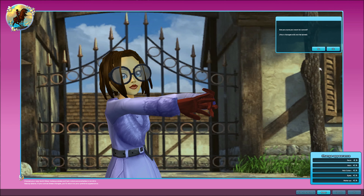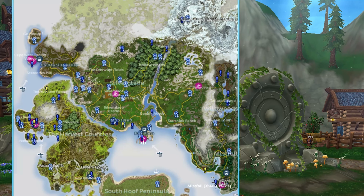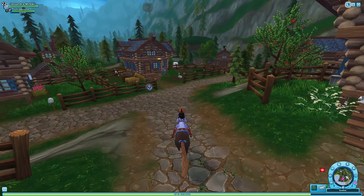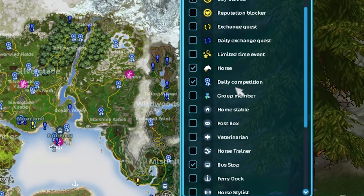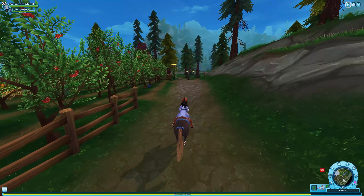I'm going to cancel the appearance change because I don't want to accidentally spend Star Coins — I've already spent way too many at the equestrian festival. On the map, they've added stylists as a little icon, which is really helpful. Every other icon on the map is blue and in the theme of Star Stable, but this one is just hot pink — a little odd but super helpful.